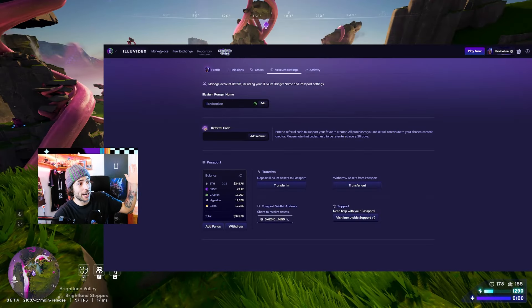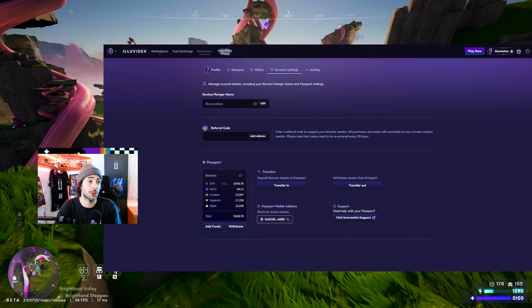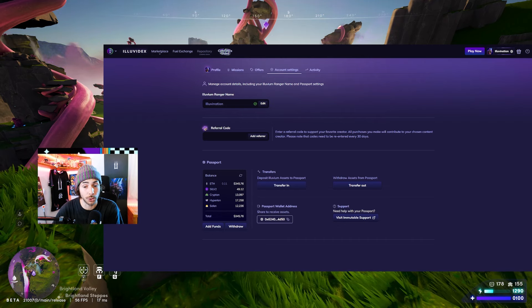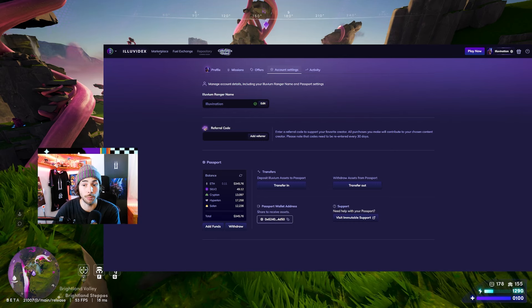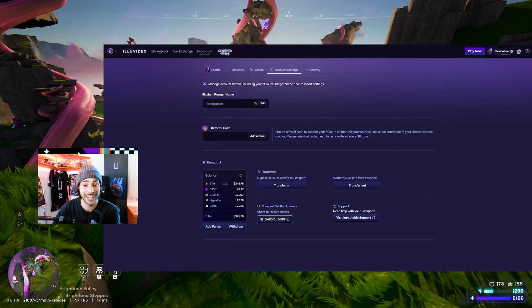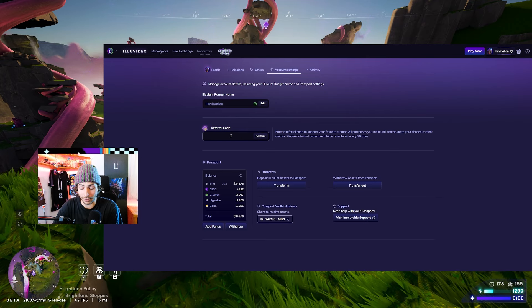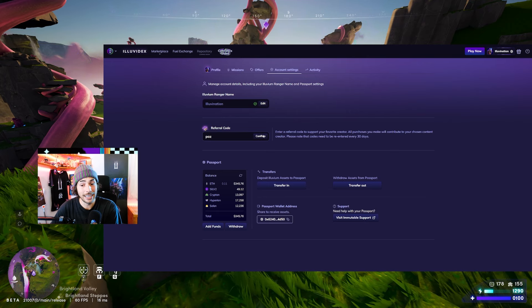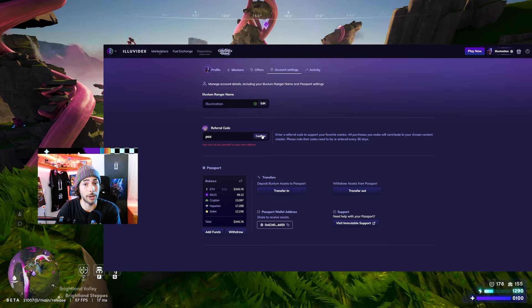And lastly, a word from our sponsor. Today's sponsor is Illumination — that's every day. Thank you very much for your continuous support. If you want to support the channel, feel free to go to account settings on your Illuvium.io homepage profile, and then find the tab called Referral Code. If you enter my referral code 'pass' right here, this is supporting me as a content creator — it doesn't take anything away from you. Thank you very much, and as always, have a wonderful day. See you in the next one. Peace out.